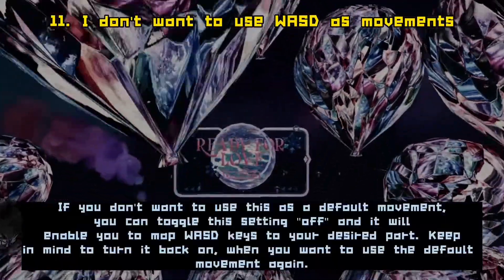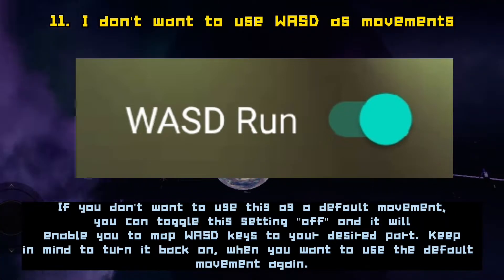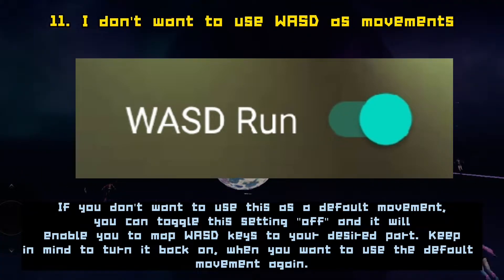If you don't want to use this as a default movement, you can toggle this setting off and it will enable you to map the WASD keys to your desired part. Keep in mind to turn it back on when you want to use the default movement again.